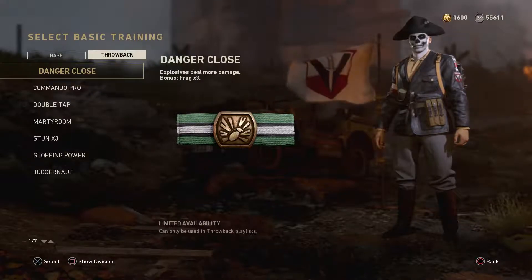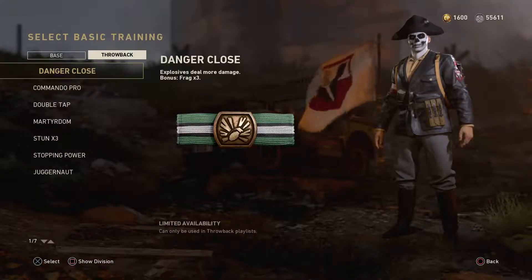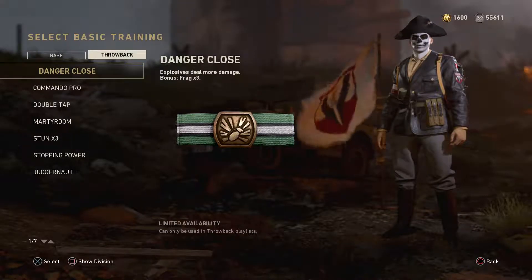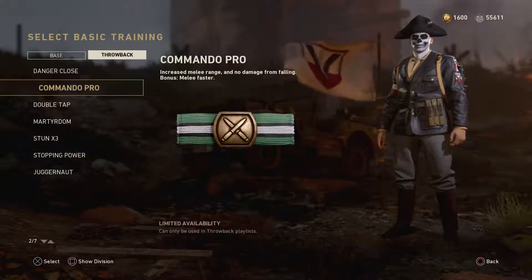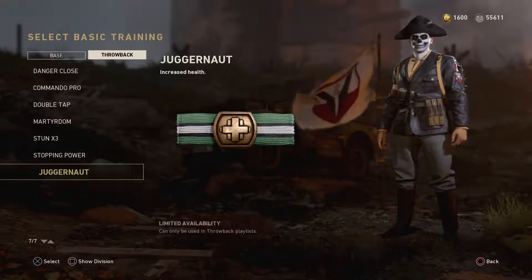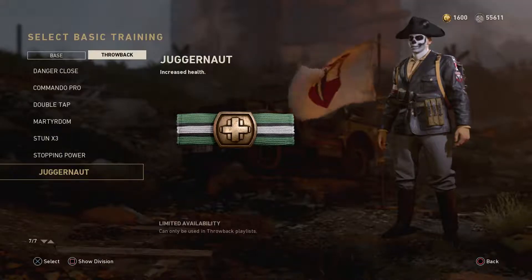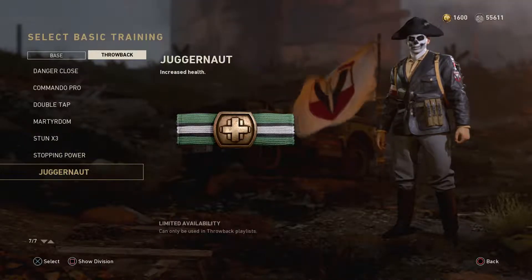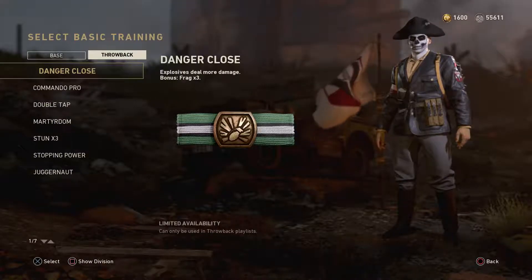These perks are located in the basic trainings, but there are two tabs now — the base tab and the throwback tab — and this is where you'll find all the old-school perks. We have Danger Close, Commando Pro, Double Tap, Martyrdom, Stun times three, Stopping Power, and Juggernaut. If you're an OG Call of Duty fan who used to play way back then, you'll remember most of these perks.